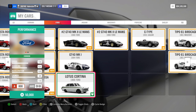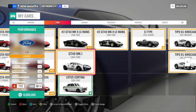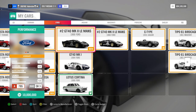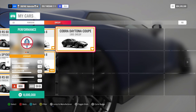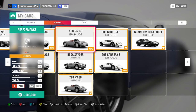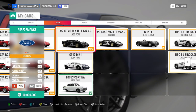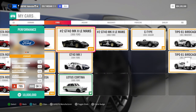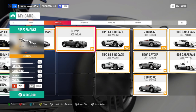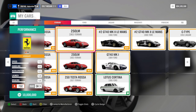You also have a couple other options — one is a barn find that's also a very good car. The Daytona is good but it's an eight million car, so if you don't have the money it's a bit tricky. My preference went to the Cortina. From the trial we win the Ferrari 250 LM.